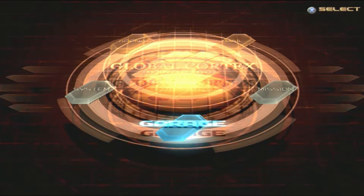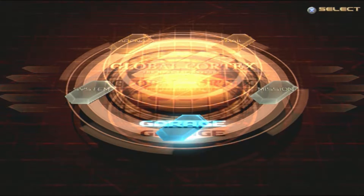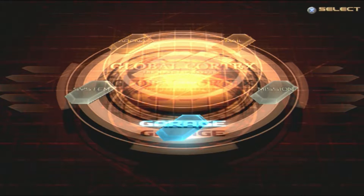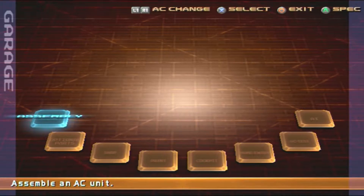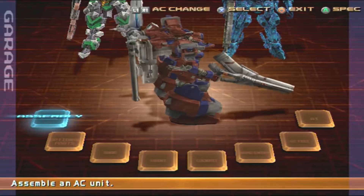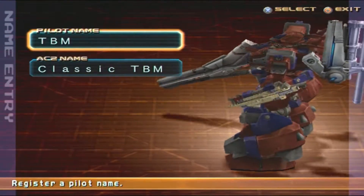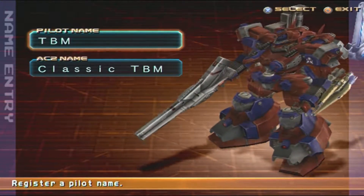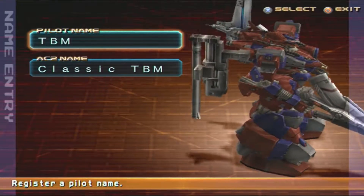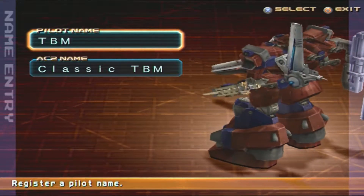I tried loading my save game and finally found out I did not have a save — I never saved. So I redid the same missions and arenas and also adjusted my ACs a bit. This heavy AC I named Classic TBM, because my first play experience with Armored Core on Armored Core 1 was using the Karasawa, grenade launcher, Human Plus, and a Moonlight.